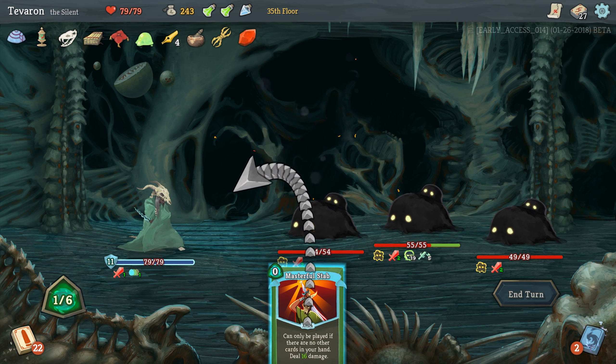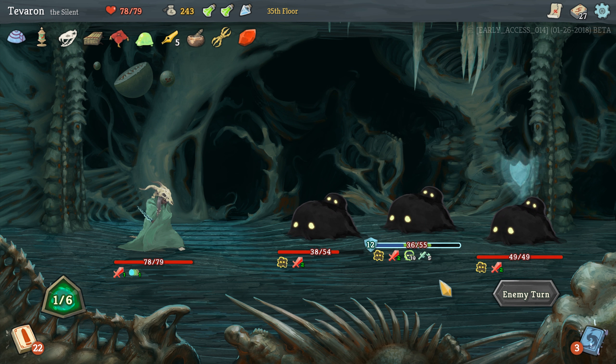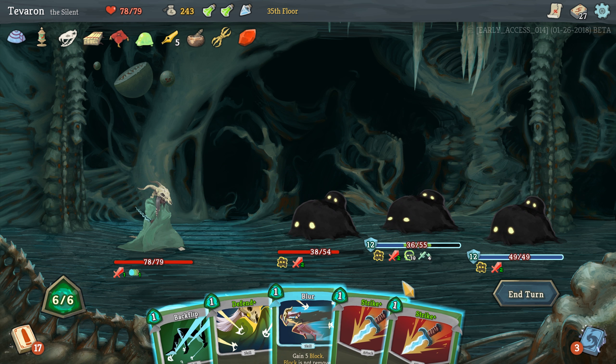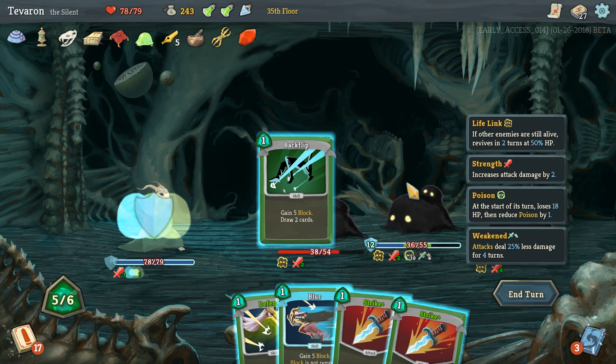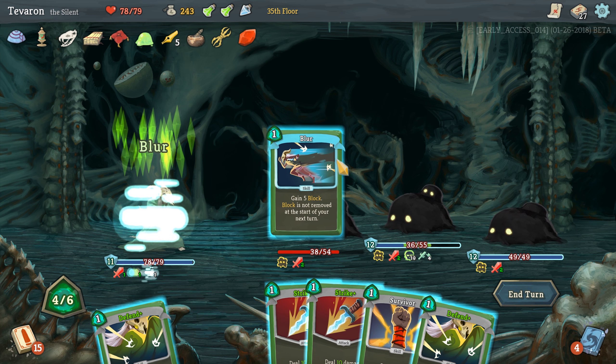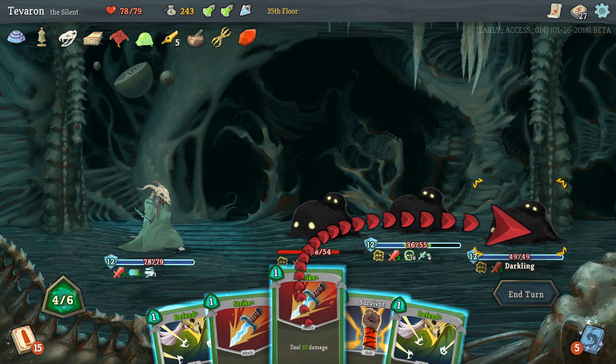I really don't want to play Catalyst this early, but I would like to be able to play my Masterful Stab this turn, so let's do it. Then we'll Masterful Stab this one, and hopefully not take too much damage. All right — hit for 12, block, block. That is exactly what we wanted to see.